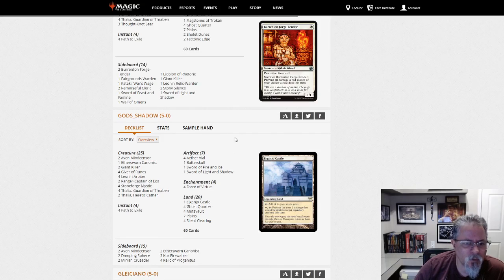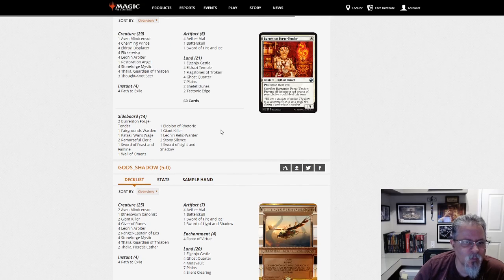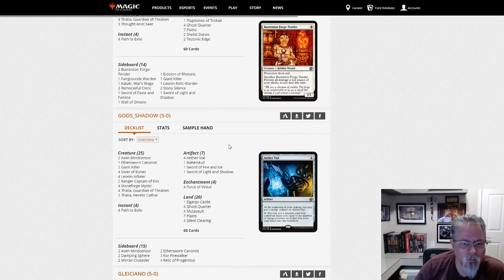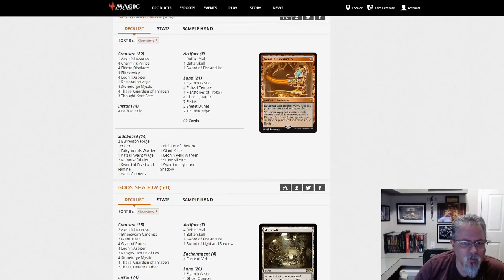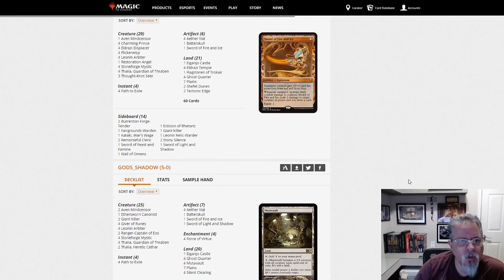God's Shadow with another Aether Vial deck full of white creatures that disrupt and annoy. This one has Big Thalia, Ranger Captain, Giant Killer, Giver of Runes — this is more of the Death and Taxes style list rather than the Blink list. Different takes on the same idea — pick the one you like better. Obviously both can be successful.